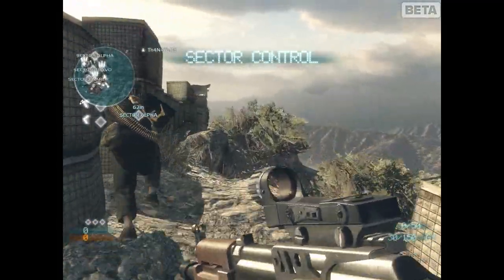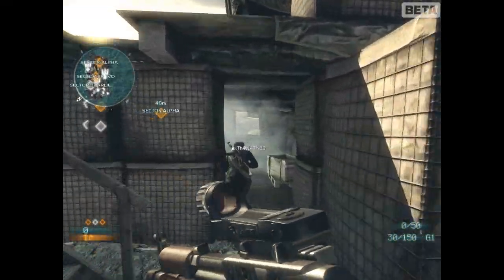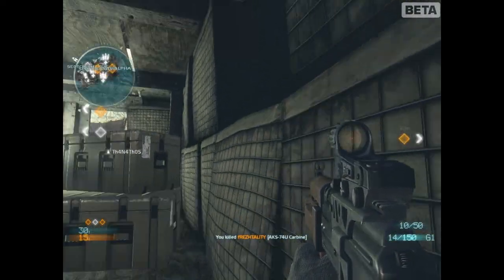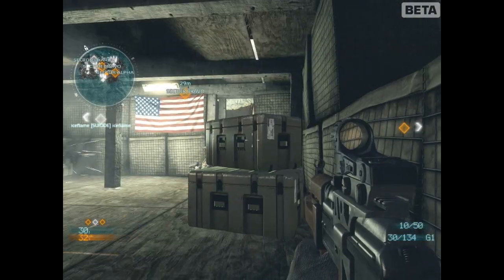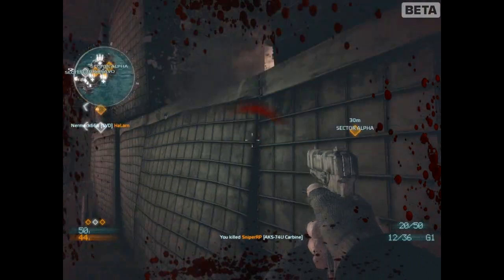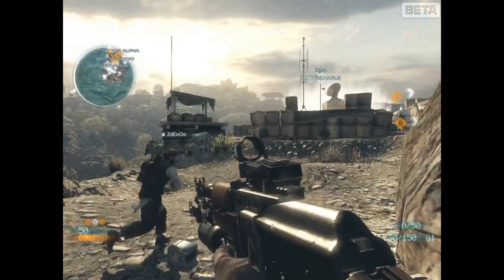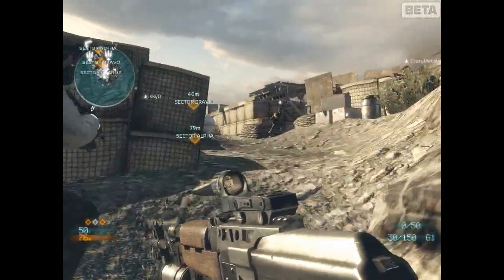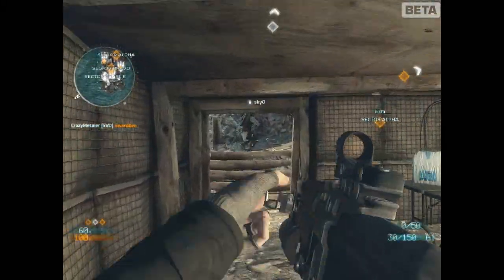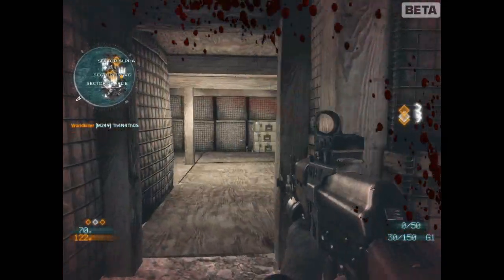The goal of this game mode is to capture the three bases in Kunar Base. There are three control points. You have to capture them and hold them as long as possible. But the other team is trying to do the same, so it becomes a riveting battle between two teams. You start out with the default weapons, of course. You have three classes: the sniper class, the rifleman class, and the supporting class with an RPG.